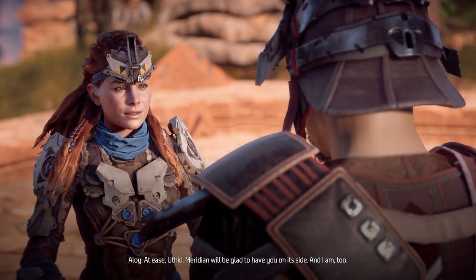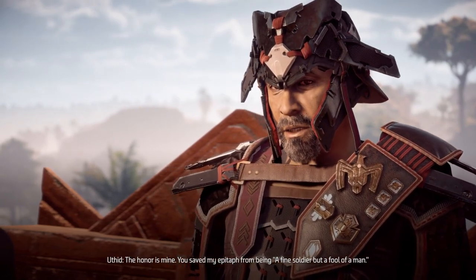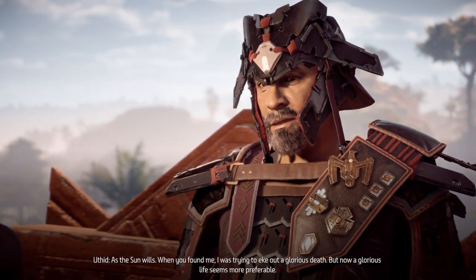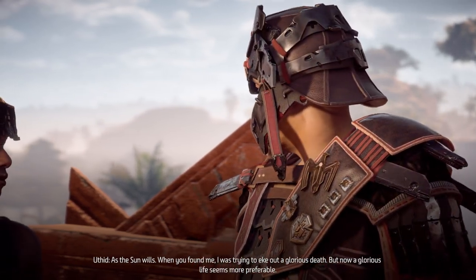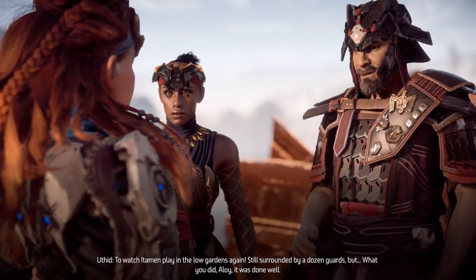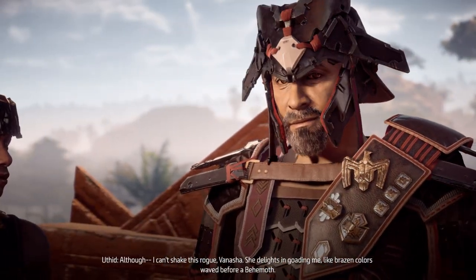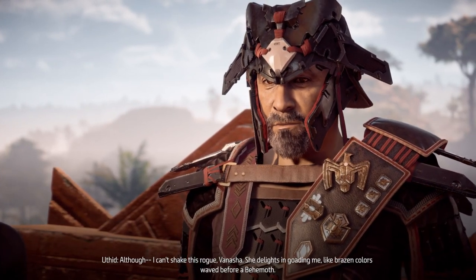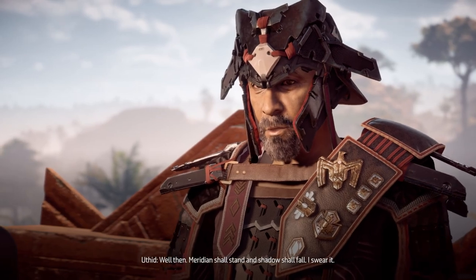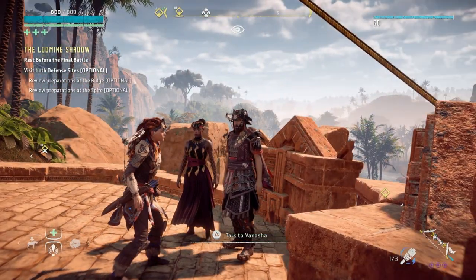Aloy, at ease, Uthid. Meridian will be glad to have you on its side, and I am too. The honor is mine. You saved my epitaph from being 'a fine soldier but a fool of a man.' I'm hoping you won't need any kind of epitaph just yet. When you found me, I was trying to eke out a glorious death. But now a glorious life seems more preferable — to watch Edomund play in the low gardens again. What you did, Aloy, it was done well. Venasha delights in goading me like brazen colors waved before a behemoth. Meridian shall stand and shadow shall fall — I swear it. I hope these two get married.